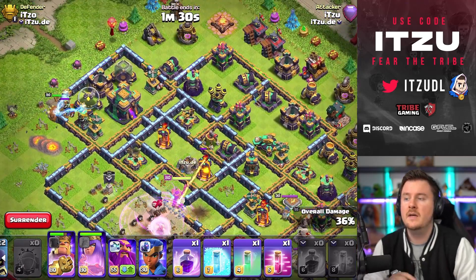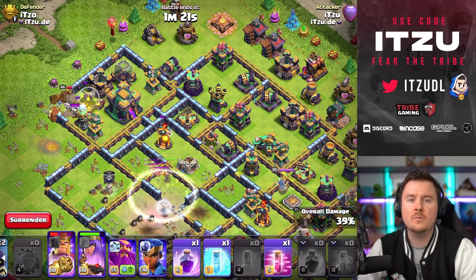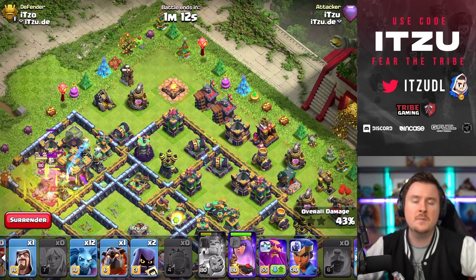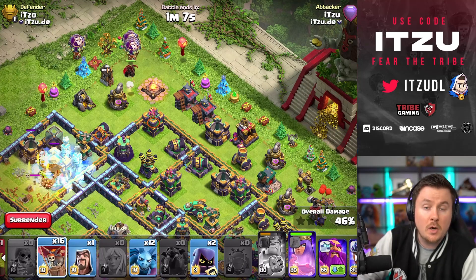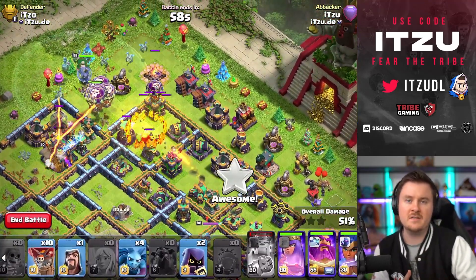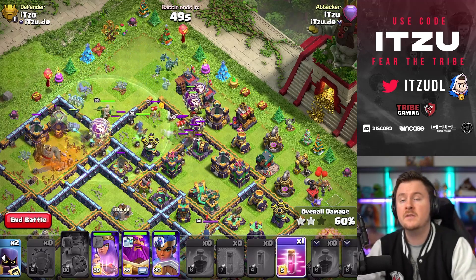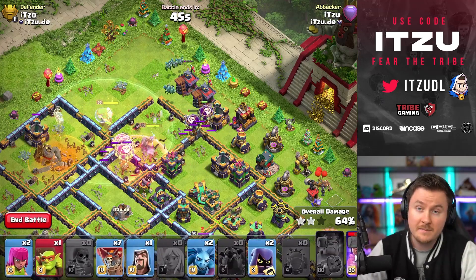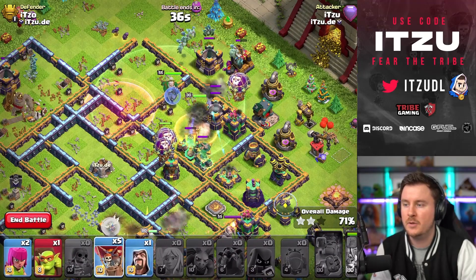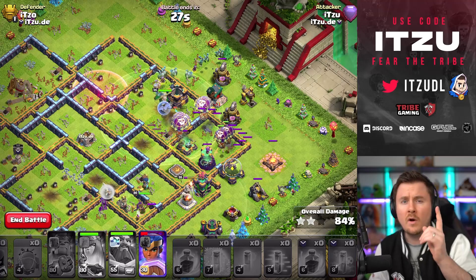Depending on the core setup, that wall break doesn't always give access to every single inferno tower. If that's not the case, you can add the royal champion to push behind the tunnel — kind of between the king and the queen — to reach the single inferno tower. At the end the king is supposed to take down the town hall. On this base there were a lot of traps around the town hall, so the king got a bit close, but we make it work with the royal champion pushing and the lalo tanking the scatter shot. The back-end lalo pushes through, the queen stays alive sniping defenses, and we finish off the base.